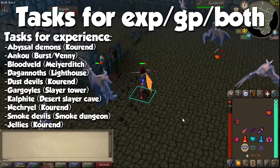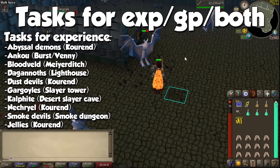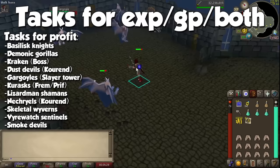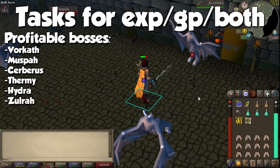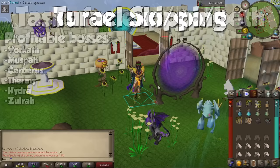For experience, focus on: Abyssal Demons, Ankous, Bloodvelds, Dagannoth, Dust Devils, Gargoyles, Kalphites, Nechryaels, Smoke Devils, Trolls, Tzhaar/Jad, Greater Demons, Hellhounds, and Jellies — always using barrage or cannon where possible. For profit, I recommend Basilisk Knights, Demonic Gorillas on a Black Demon task, the Kraken, Dust Devils, Gargoyles, Karaaks, Lizardman Shamans, Nechryaels, Skeletal Wyverns, Thermonuclear Smoke Devils, and Smoke Devils. If you want to dip into PVM, try bosses on a Slayer task for higher damage output: Vorkath on a Blue Dragon task, Cerberus on a Hellhound task, the Thermonuclear Smoke Devil, and even the Alchemical Hydra.